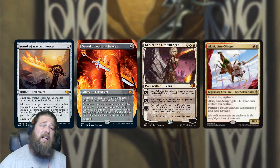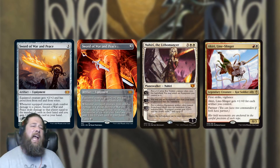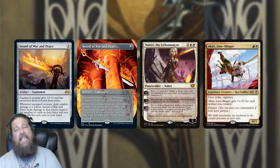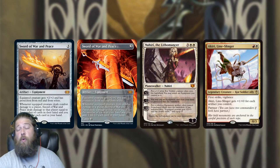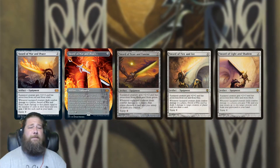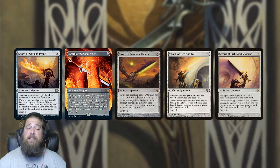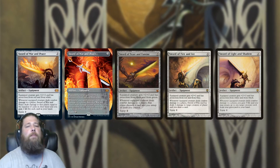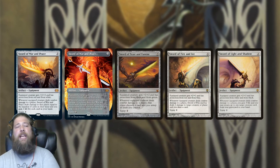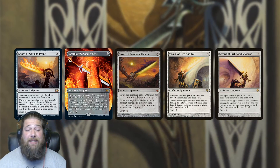It does see a tiny bit of play in Commander — it's definitely not a staple there — but equipment-based decks like Nahiri or Kiri, anything built around equipment, will at least consider it. It gets better if your local play group has a lot of red and white decks, or you're trying to be really aggressive so the damage matters. As far as overall rankings, Sword of War and Peace is probably the fourth best sword — behind Sword of Feast and Famine at number one, followed by Sword of Fire and Ice, then Sword of Light and Shadow.